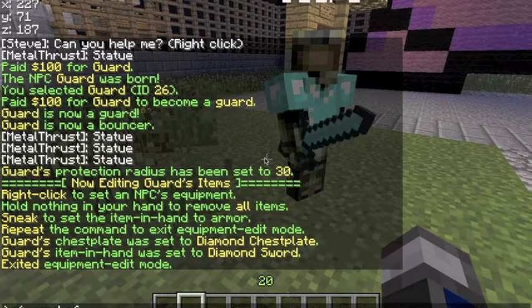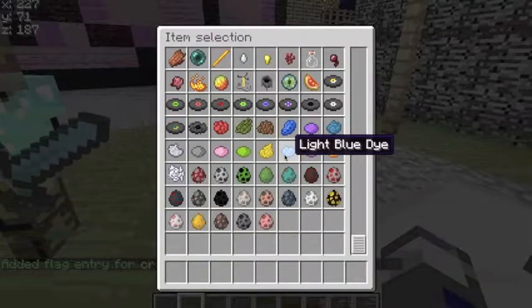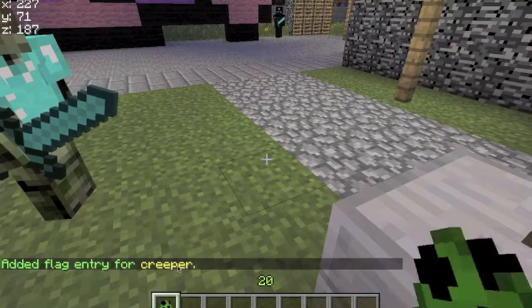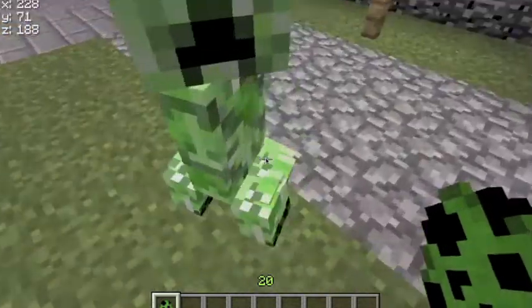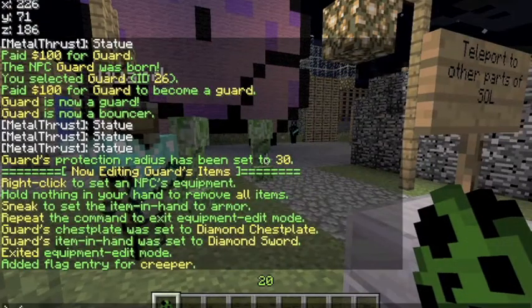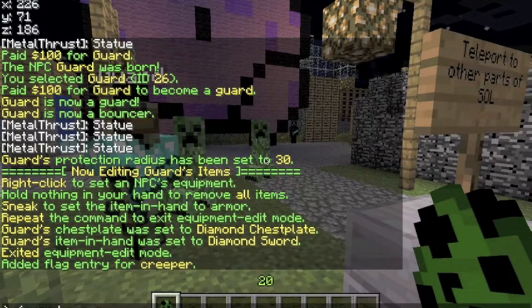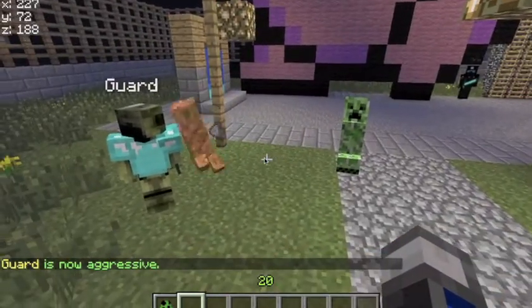I wouldn't do priority unless you want it really customizable. I would do mob — dash M — which stands for mob. Then you put in whatever mob you want, like creeper. So you just right-click. Also, for him to actually attack mobs, you've got to do guard aggro. That will allow him to be aggressive and attack the mob. Here he kills one.